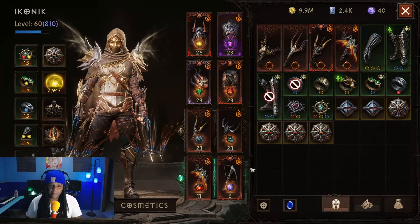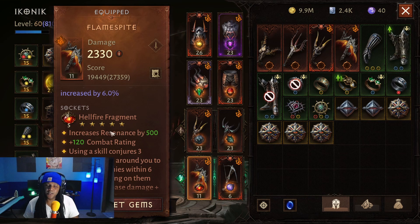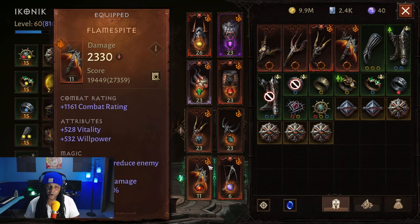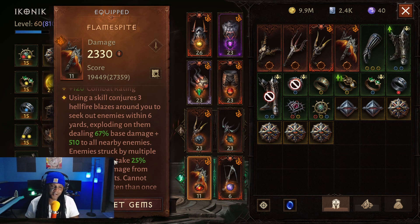I kept it in my bag and it kind of paid off. My Hellfire gem I was swapping in purely for resonance during PvP — it's a 5-out-of-5 star, 500 resonance. It actually does help with burst damage and I like how it works with the build. However, the better version right now is Star Fire Shard, the new 5-star gem that just came out, which essentially does the same thing on a higher scale in terms of damage output.